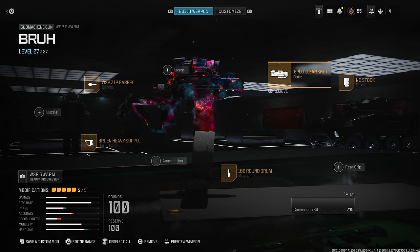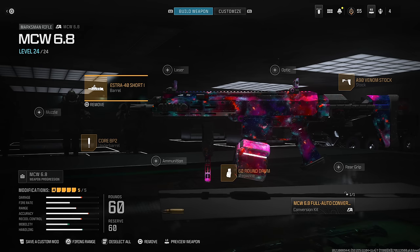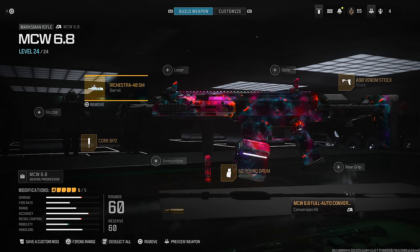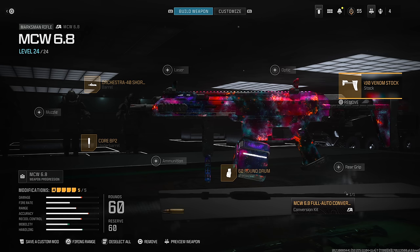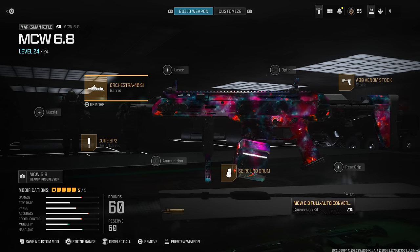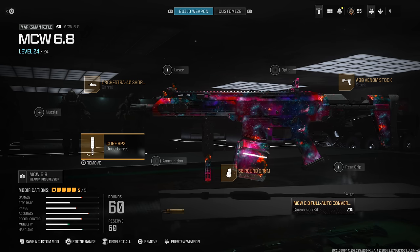The other class has the MCW 6.8 marksman rifle. Don't worry too much about the secondaries — I had a Renetti but didn't even use it. For the MCW 6.8 we have the full auto conversion kit, which I think requires a weekly challenge to unlock, the 60-round drum mag, the Core BP2 underbarrel bipod, the Chorus 40 Short Heavy Barrel which intentionally messes up the recoil, and the A90 Venom Stock. This gun just doesn't make any sense — that's the whole point. We're turning a semi-auto gun into full auto with 60 rounds, and the stock and barrel intentionally add more recoil but speed you up. The bipod lets you mount on the ground and spray. It's a stupid build but definitely fun to goof around with.